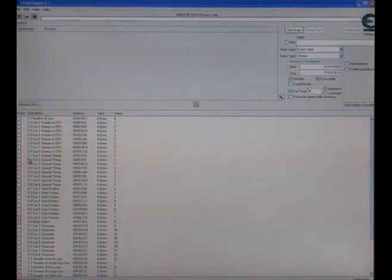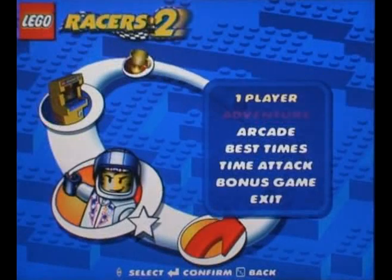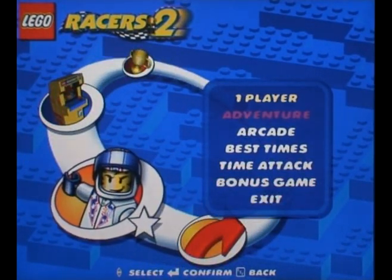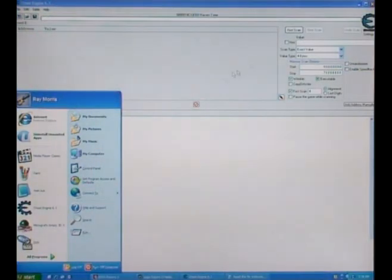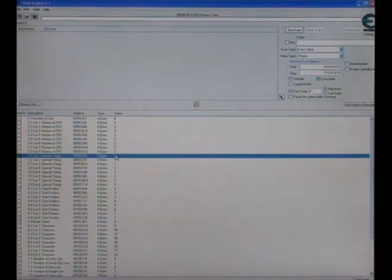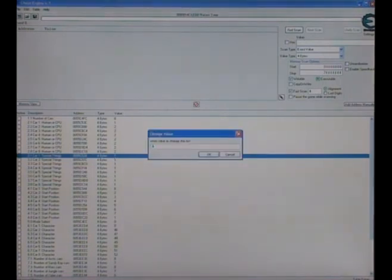So basically, you want to see special things. First of all, you want to turn off the cheat you had on Lego Racers — not to cheat from this. You get the point. So you want to click on freeze special things, and to be the berg, hit 4.